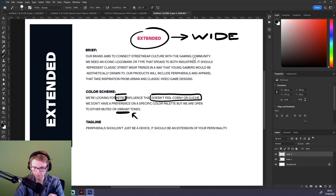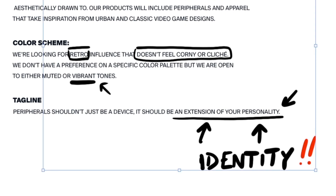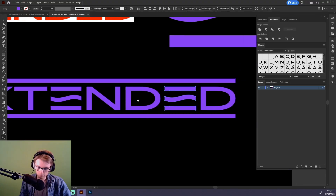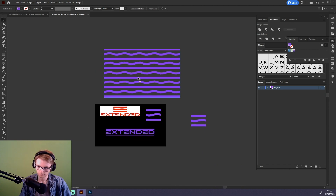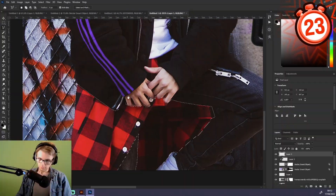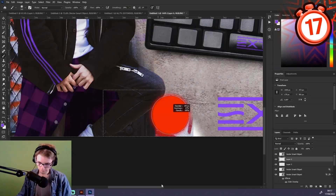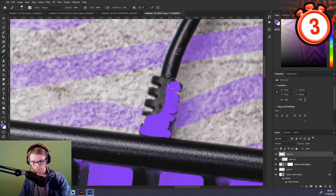Under pressure, I latch on to a phrase in the brief that feels really important to me: 'Peripherals aren't just a device — they are an extension of your personality.' Right there, even if I don't know what streetwear looks like, I have a mission for my brand. When I have this mission in mind, I can make decisions accordingly. In fact, I feel really good because we're not even halfway through the time and I already have the logo and a pattern I'm ready to explore in my mock-up. I spend the last 30 minutes working entirely on presentation — developing this brand directly on the products.